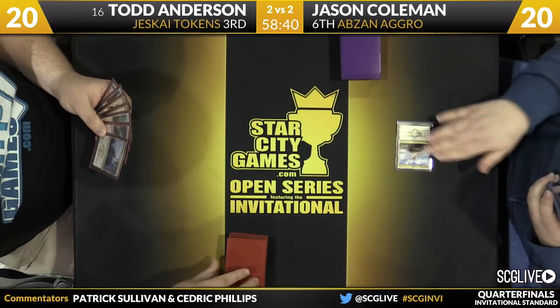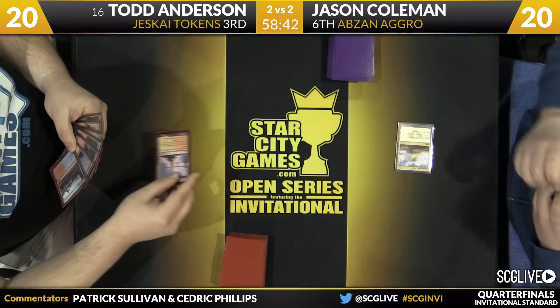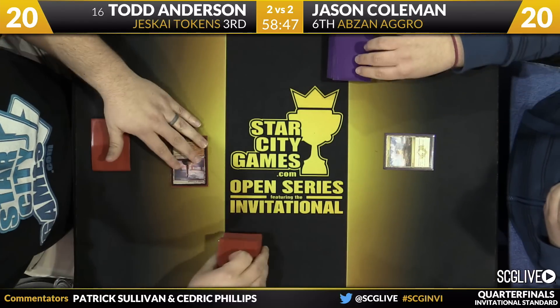Coleman will be on the play with his Abzan aggro deck — we'll see if the mana lines up appropriately. Sometimes it does, sometimes it doesn't with this deck; when it does, it's very good. He will keep his opener. Anderson will take a look at his — he's happy. Game number five is underway. Coleman with the Sandsteppe Citadel, Anderson will scry his top card to the bottom with Temple of Triumph.